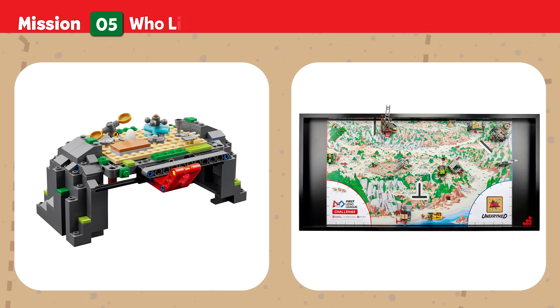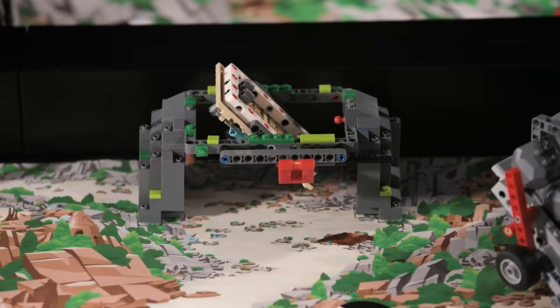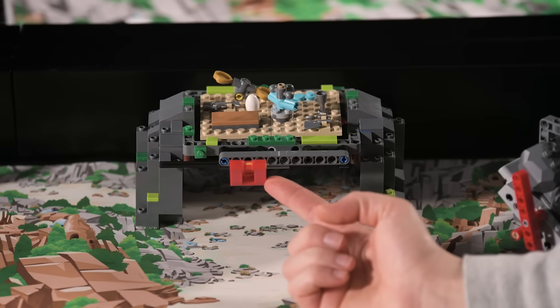Mission Five — Who Lived Here? Rebuild the structure to restore a vital part of the village where people once lived. Score if the structure floor is completely upright.